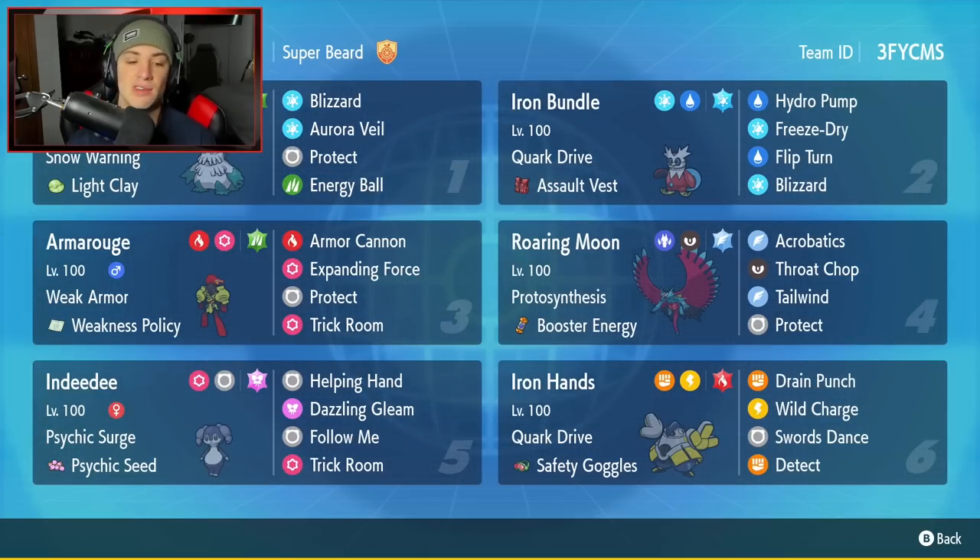Probably the best moveset for any Roaring Moon. Indeedee is going to be our fifth Pokemon — great support Pokemon to pair up with Armourouge and with anybody on this team. It has Psychic Surge, Psychic Seeds as item, then its moves are Helping Hand, Dazzling Gleam, Follow Me, and Trick Room. Final Pokemon on today's team is going to be Iron Hands, but not just any Iron Hands — it is going to be Swords Dance Iron Hands. This one has no Fake Out, just straight to business. It's got Detect, Drain Punch, Wild Charge, and Swords Dance with Quark Drive and Safety Goggles as item.